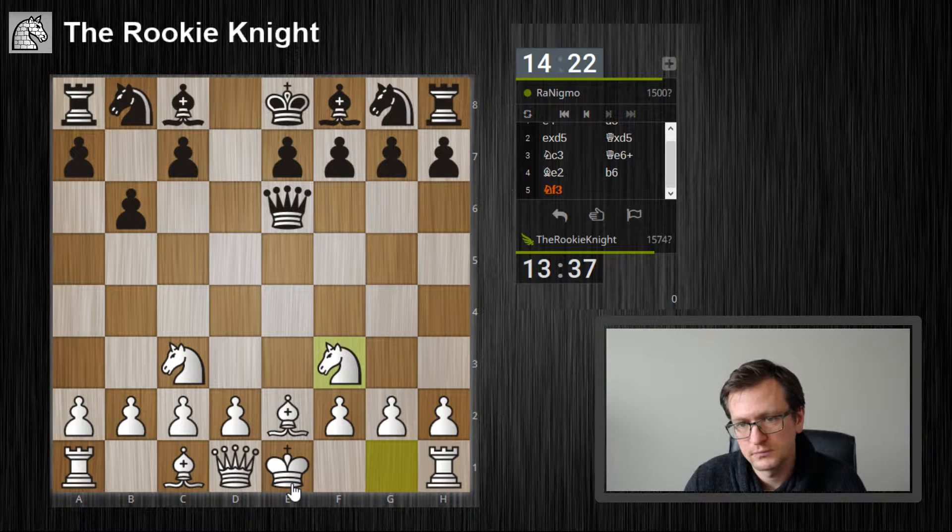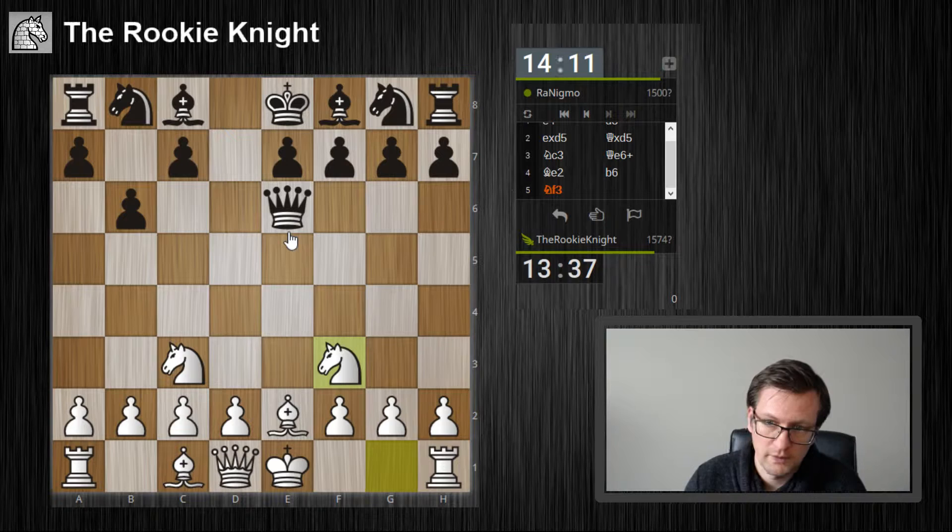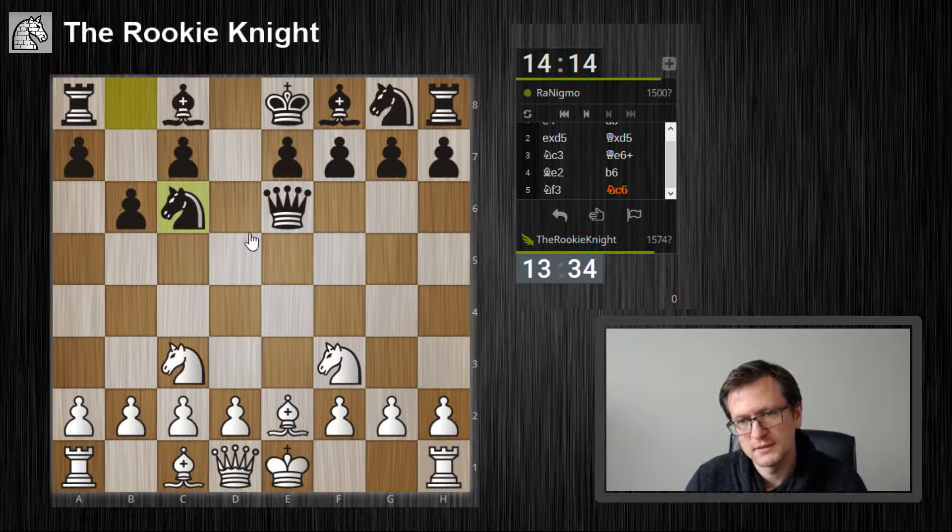Castling short and rook e1 is already very dangerous for him, because after rook e1 I already threaten bishop b5 check and the queen will disappear from the board. Knight to c6 — so now d4 and d5 is a huge threat already.